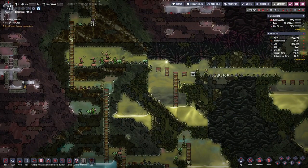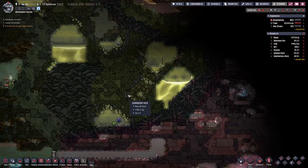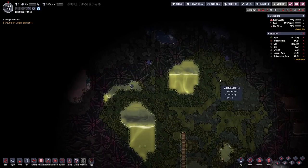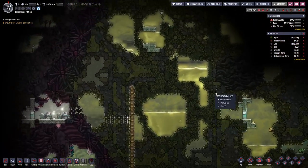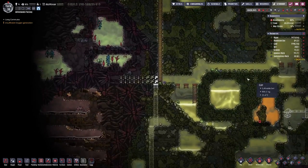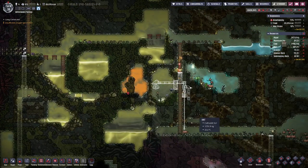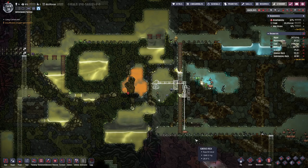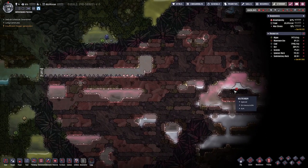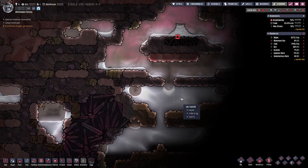We do have a bit of algae on the side, and luckily this asteroid holds large slime biomes, so within them we can find more algae — we have to collect them, of course. Let's build that part up, and then here on this side we will probably need to close that gap off.